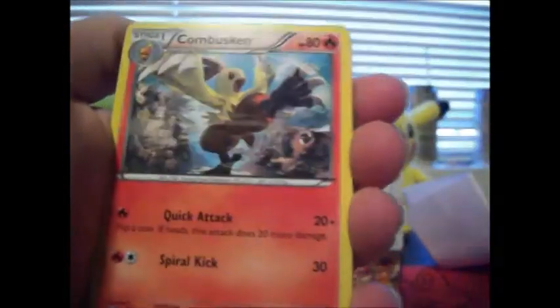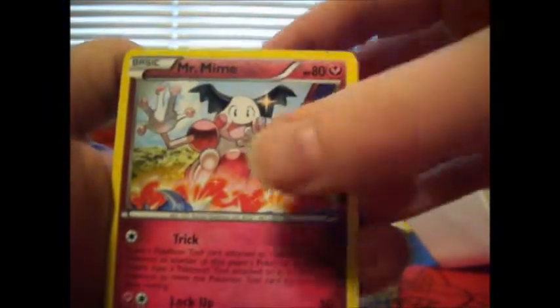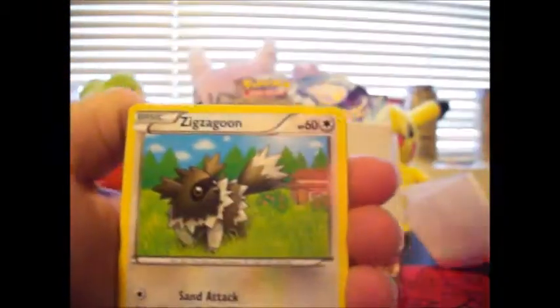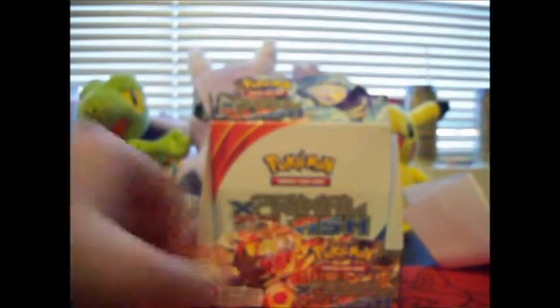I really hope we didn't get a dud box, guys. That will be very upsetting. Especially because all the Ultra Rares we've pulled, we already had. Mr. Mime, Barboach, Zigzagoon, Treecko, Vulpix, Brighthorn, Reverse Hollow Escape Rope and a Diggersby. Three packs left on this half side. And still no EXs or Ultra Rares.